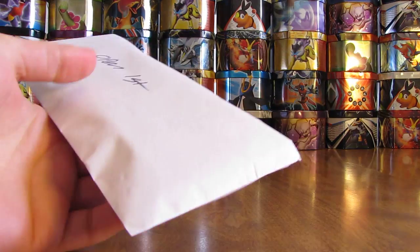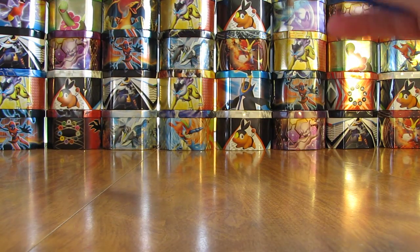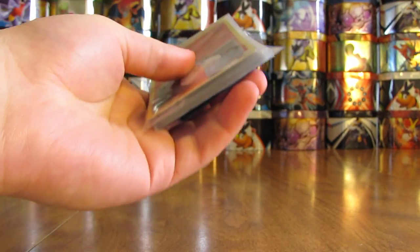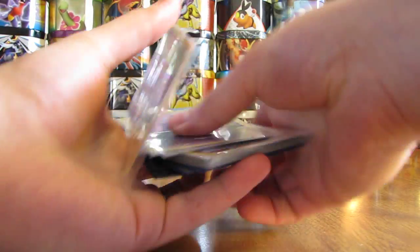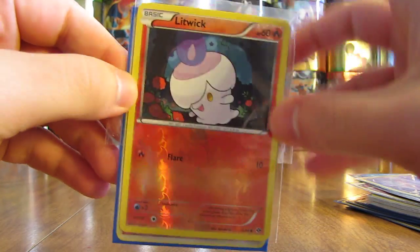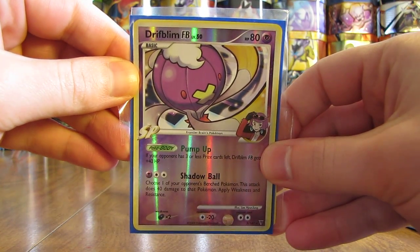Two little envelopes — open first, open second. Go in order, of course. Have my scissors handy. It looks like some sleeve cards in here. I'll peel the tape off and pull out all the cards except for the final two. It looks like these are all reverse holos. There's a Litwick, and the final card in the stack was a rare reverse holo of a Drifblim FB.